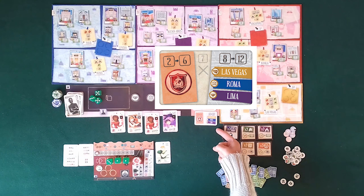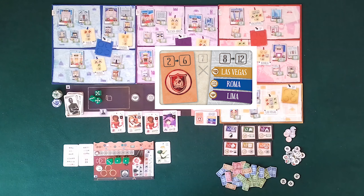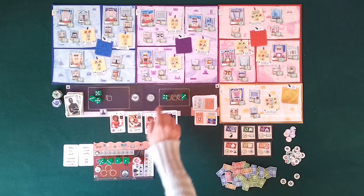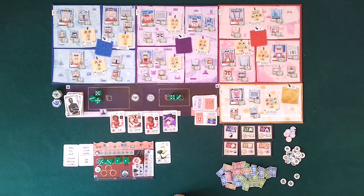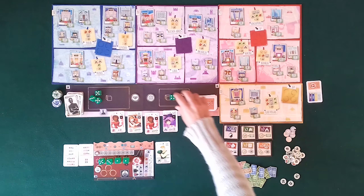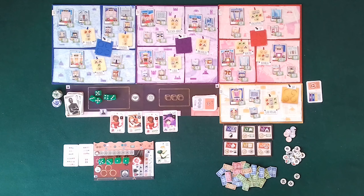I reveal four specialist cards, one corruption card, and I roll three dice. Now I have to choose one die. In doing so, however, I must take into account the dice that will remain. The sum of these two remaining dice will have consequences.